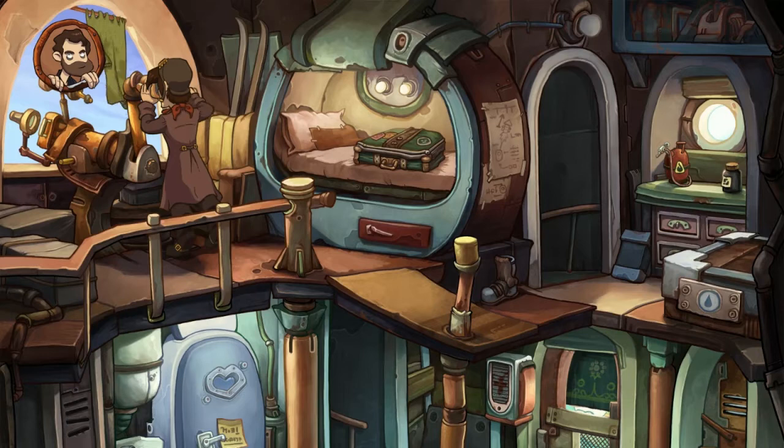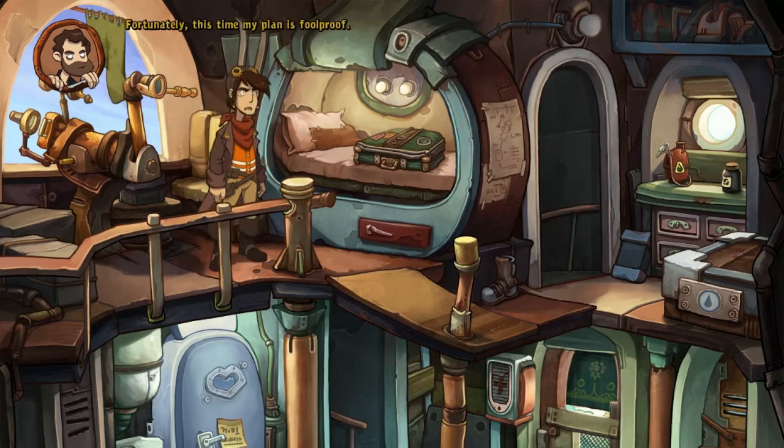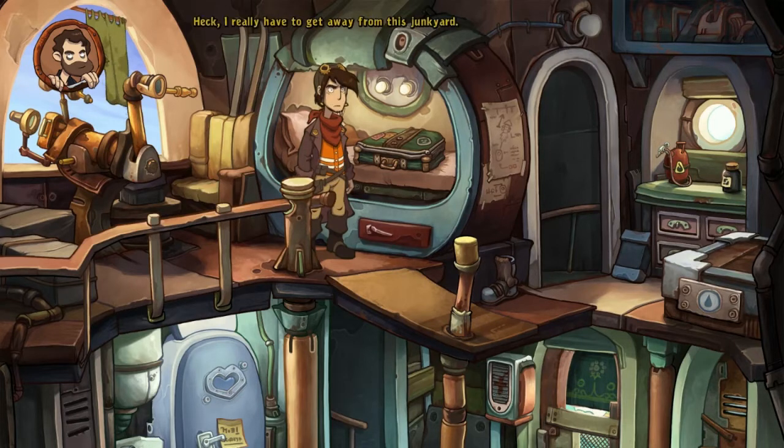We start in what is clearly a junk-filled environment. The main character remarks: 'Junk. Junk. And more junk. A life of order and happiness... oh, my bad - that was junk too. Well, that does it. I need to leave this dump. Fortunately, this time my plan is foolproof. This time everything will work out. Where did I put my list? I really have to get away from this junkyard.'